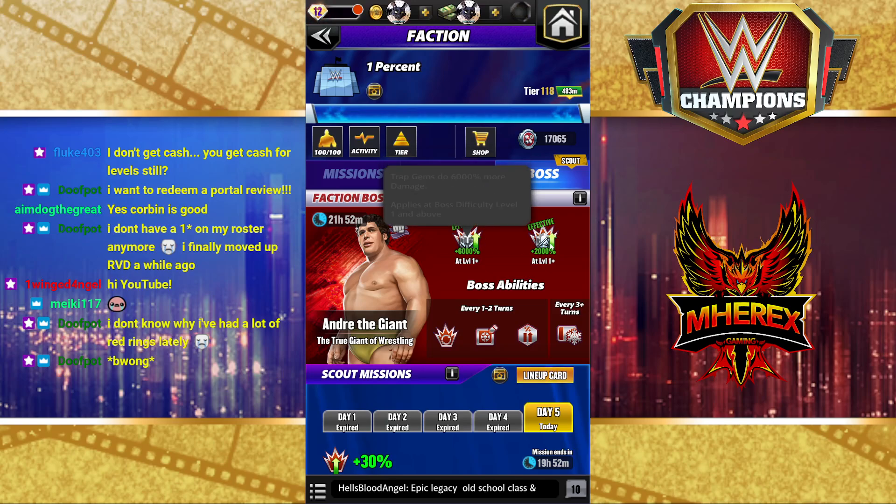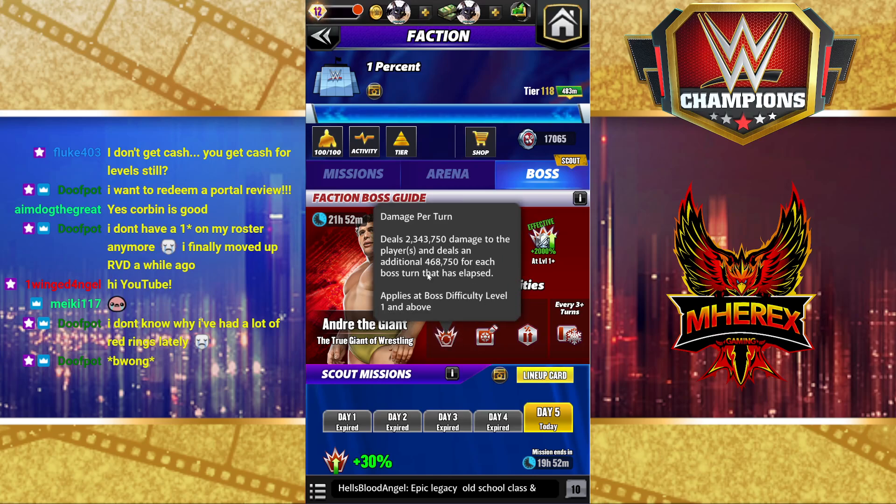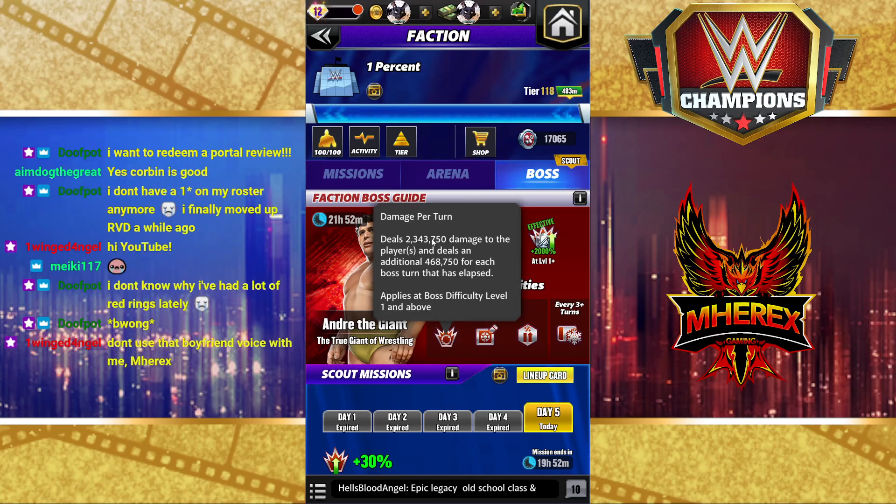Silence gems get buffed 2000 percent, effectively 20 times on a silence gem. Every one to two turns the boss deals 2.3 million damage, and it gets bigger every turn.